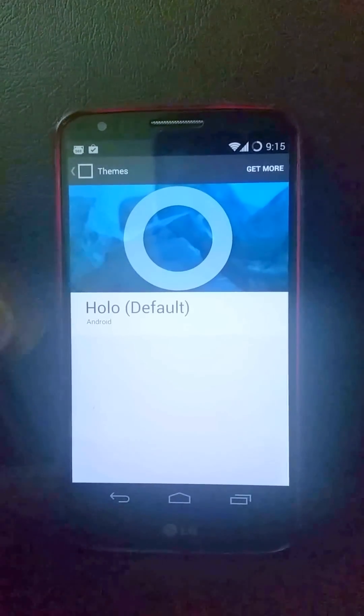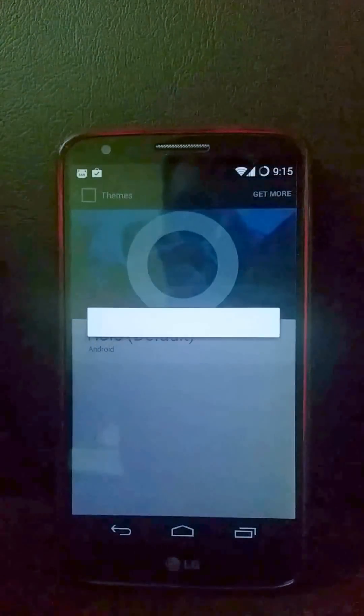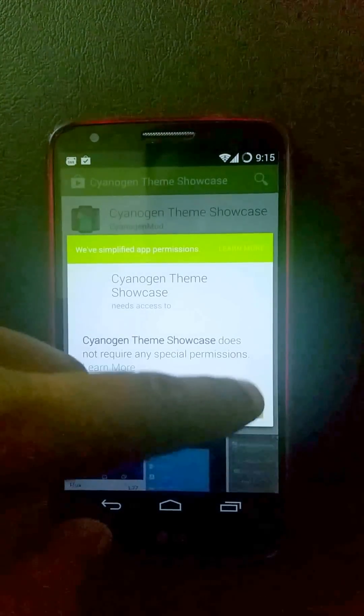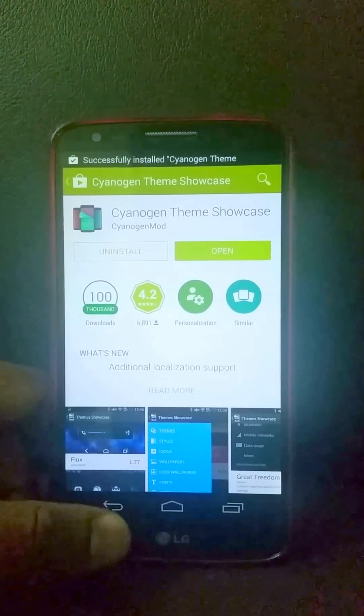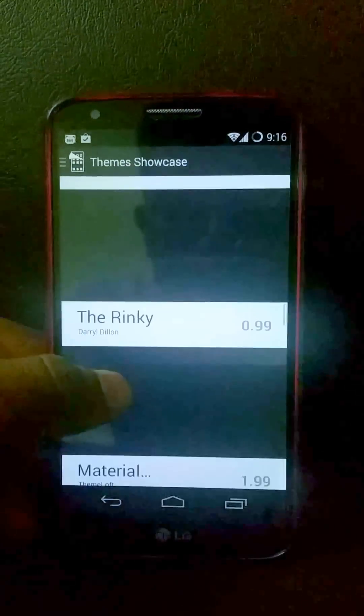You get theme packs — it comes with one Holo theme and you can download more from the Play Store. You can open the theme showcase and it comes with the latest Android L theme from Google Play Store. You can download whatever themes you want and there are some free options as well.